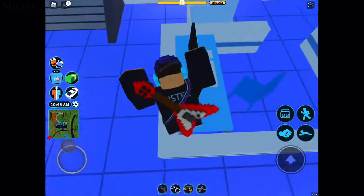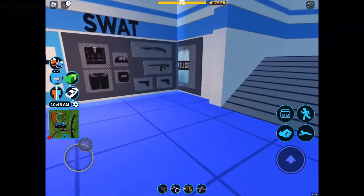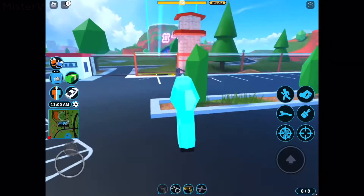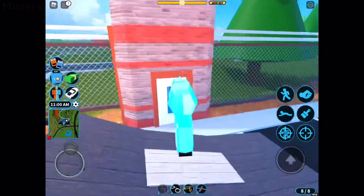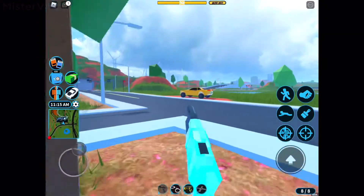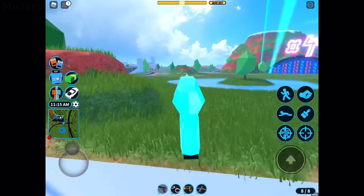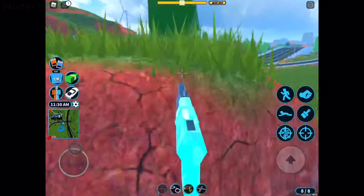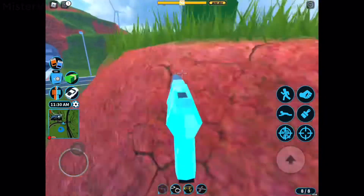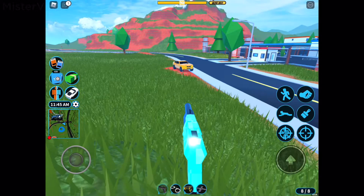The first weapon we're going to be testing out is called the pistol. There are two different variants of the pistol in Jailbreak: the normal pistol and the silenced pistol, also known as the swap pistol. They're both very identical except they have different sounds. In this video I'm not going to be playing the sound — I'm rather testing out its stats.